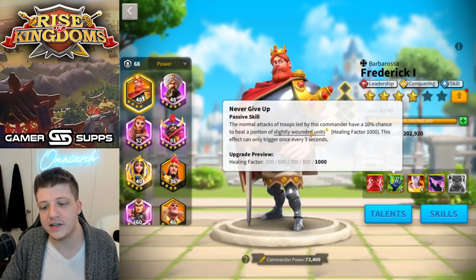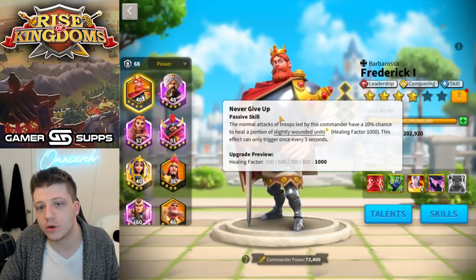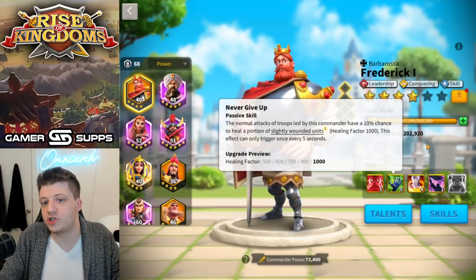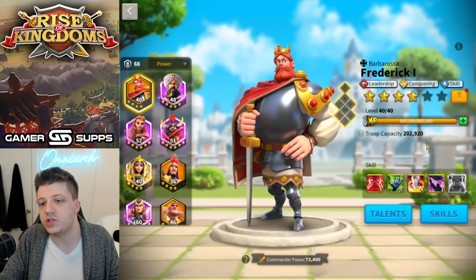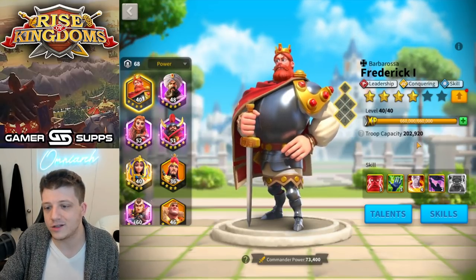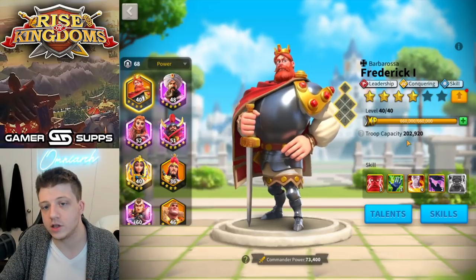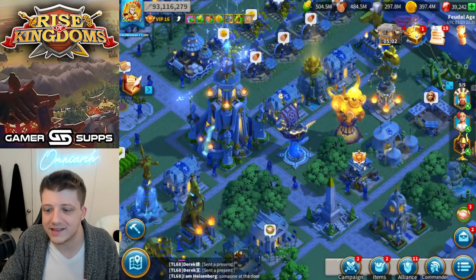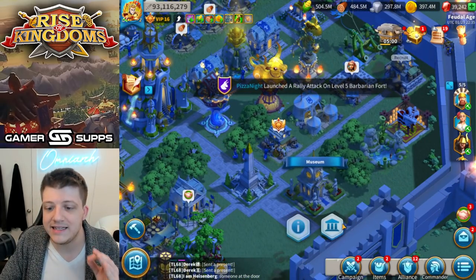Yes, you're going to deal a ton of damage to one target, but once you're surrounded it's game over for Frederick — even with that healing factor. It only triggers on his own normal attacks, so being surrounded doesn't increase the probability of it happening. He's just so easy to take down that even if he's punching hard at one target, you're going to lose that exchange as soon as you get swarmed.